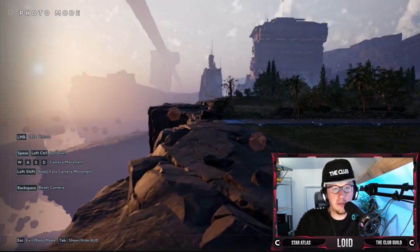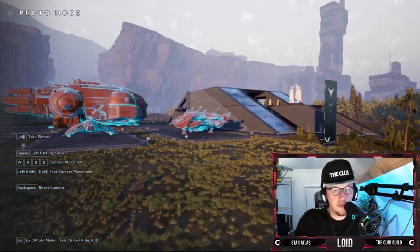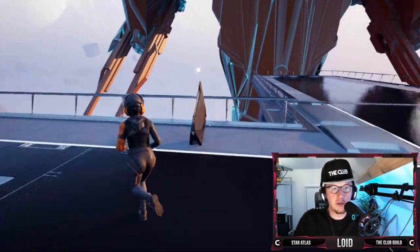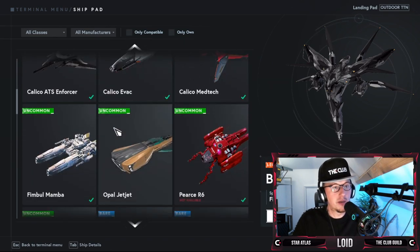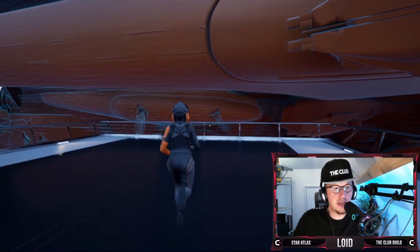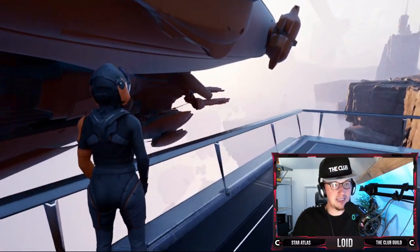We'll look again at the Busan Maidenheart, then load up the Visus Ballad. Beautiful ship. Now here it is — the Visus Ballad in the showroom. Capital ship again, same class as the Maidenheart. It looks like quite a lot of visible weapons on this one — a lot more easy to see than the Maidenheart, which may still have them but they're less obvious.